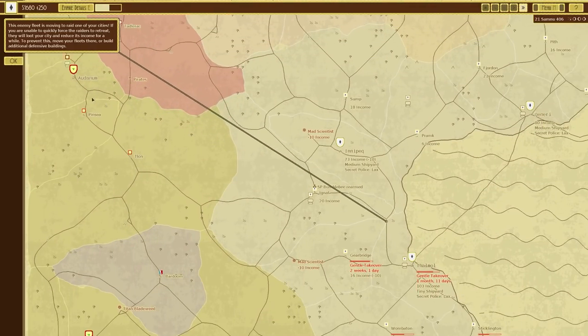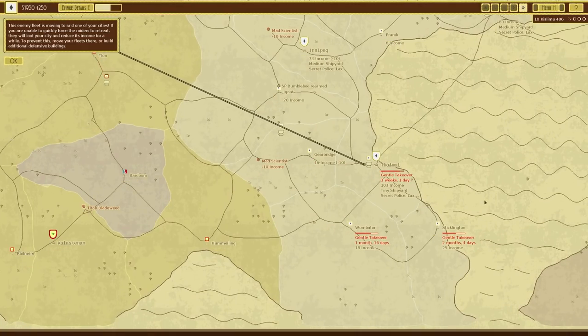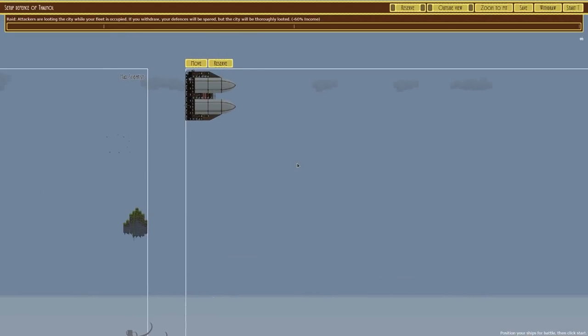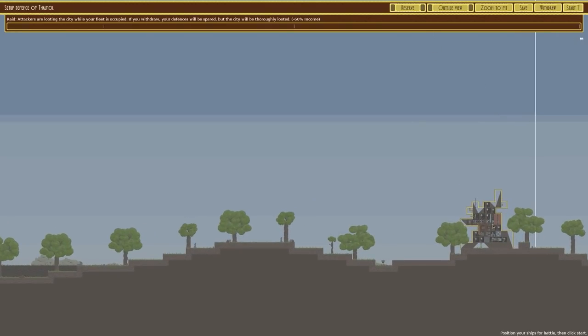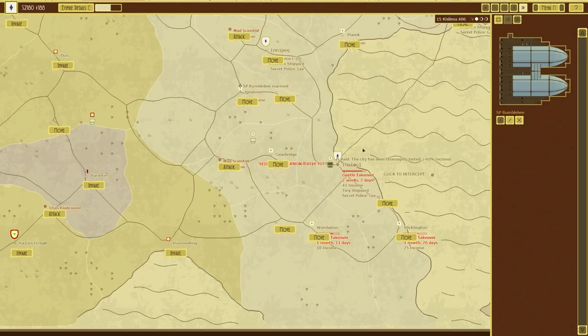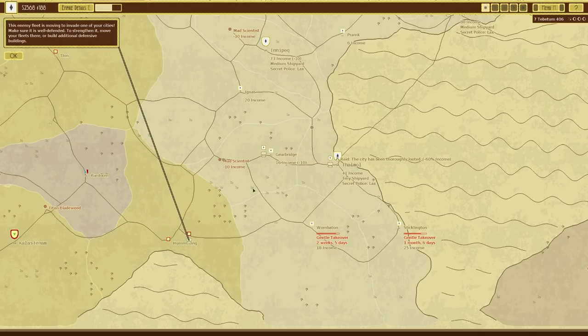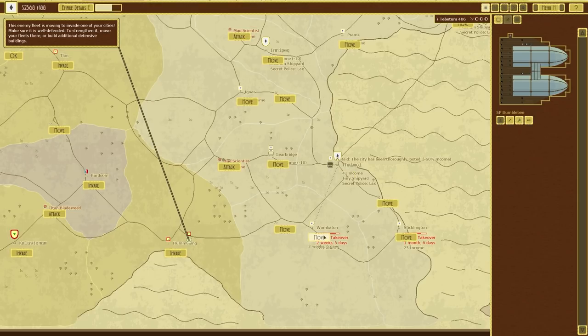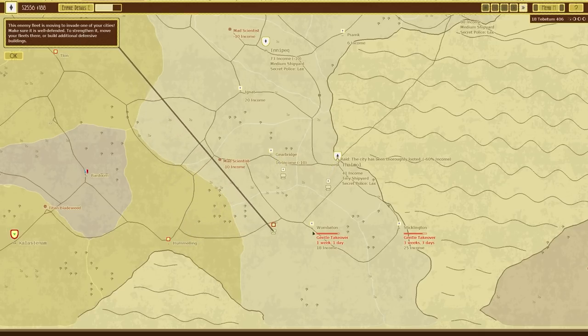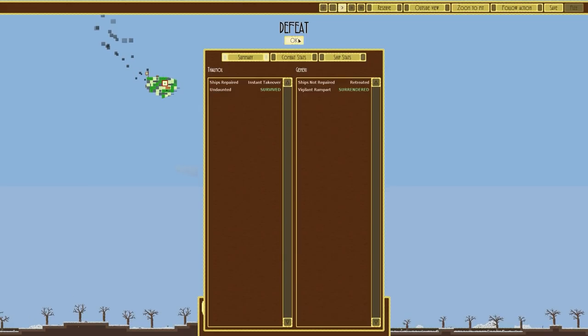This guy's only got one fleet and he's coming to stop me as well. This is the mad scientist versus me. I'm going to withdraw — he can loot it all he wants, there's nothing there to really loot. I can quickly move back. The mad scientist is attacking down there — he's probably going to get that too because he's so close. I'll just flee, there's no point in hanging around.